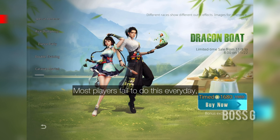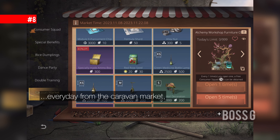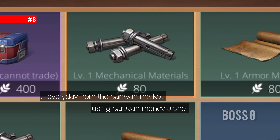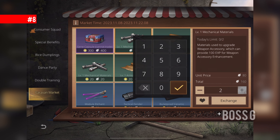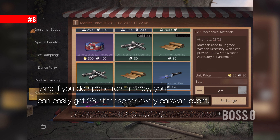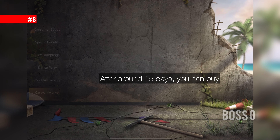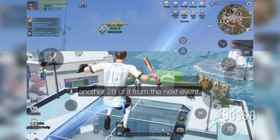Most players fail to do this every day, but you can buy two mechanical parts and armor parts every day from the caravan market using caravan money alone. If you do spend real money, you can easily buy 28 of these for every caravan event, and after around 15 days you can buy another 28 from the new event.